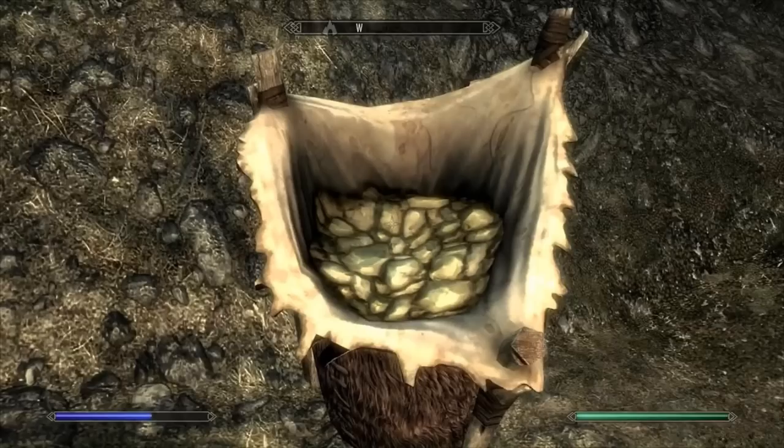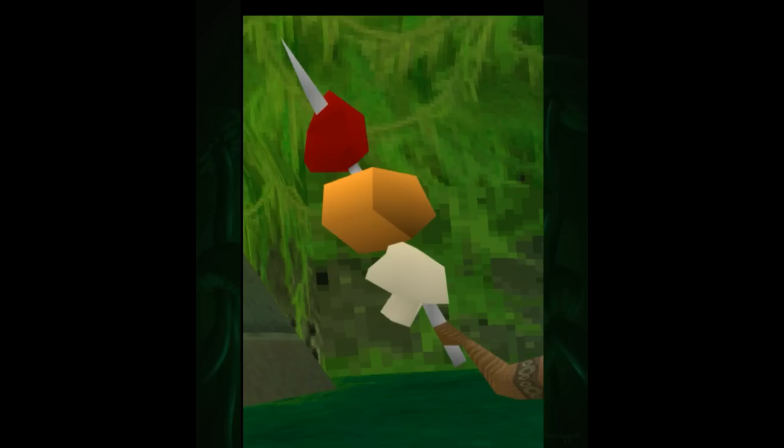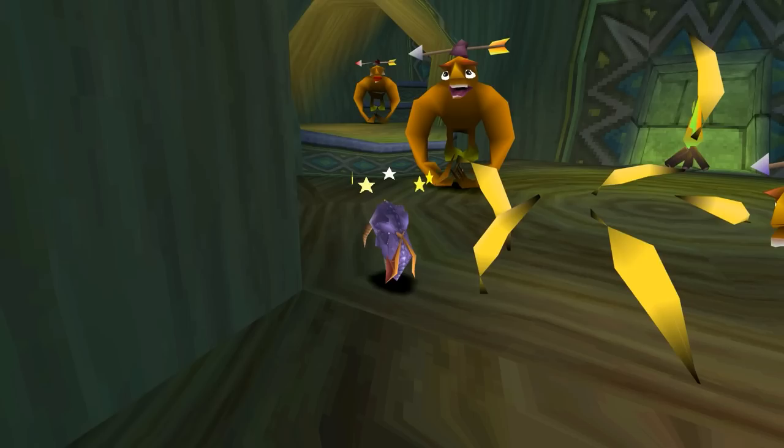Here's something from Skyrim — I think this is supposed to be cheese, but it's just texture. Here's Spyro Shish Kebab, because we couldn't leave out PS1 food. You can make out the mushroom. And here's Spyro banana, if you are so inclined.